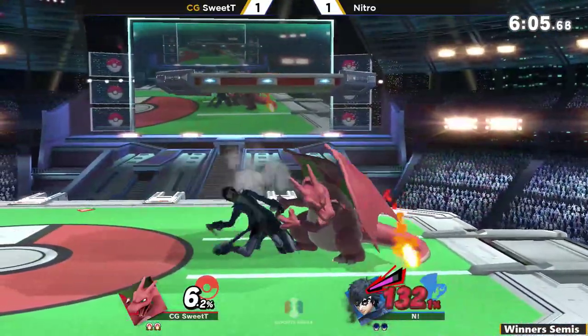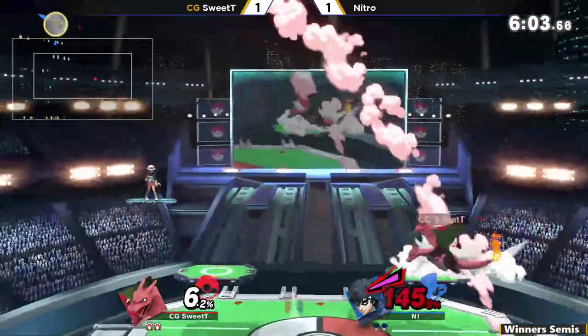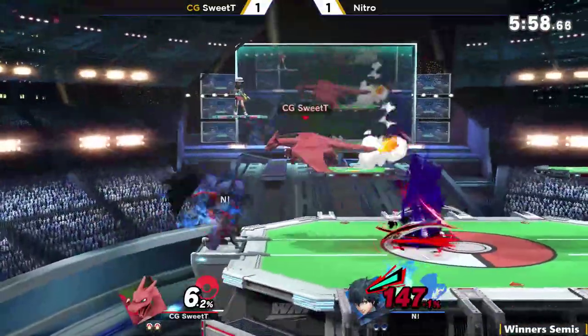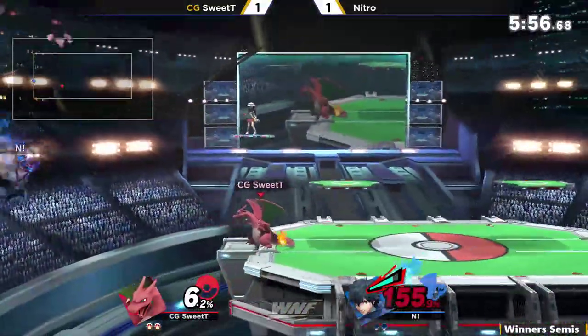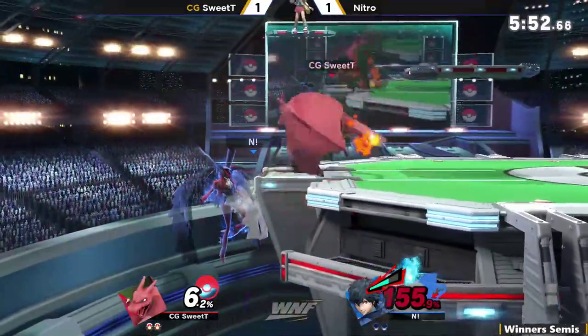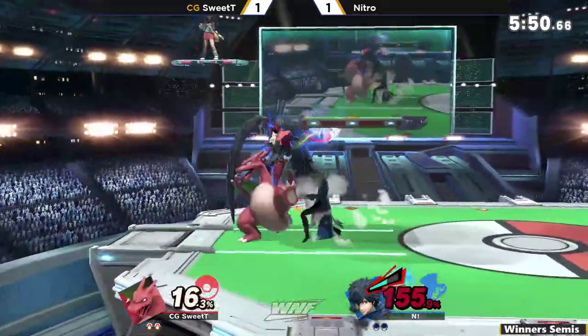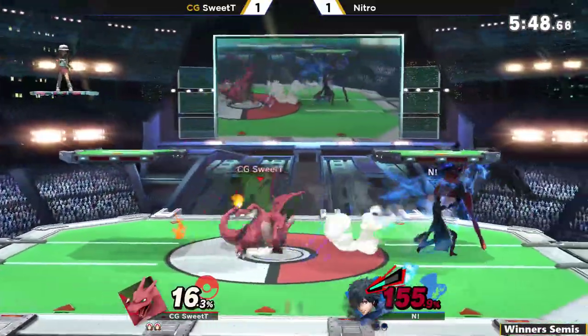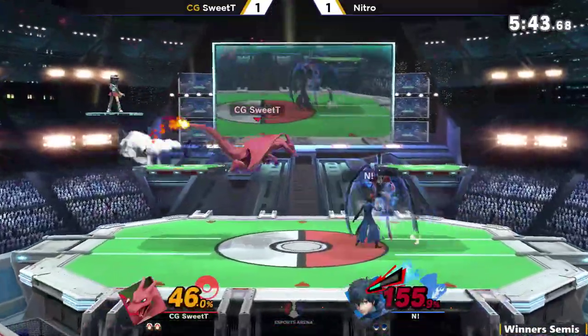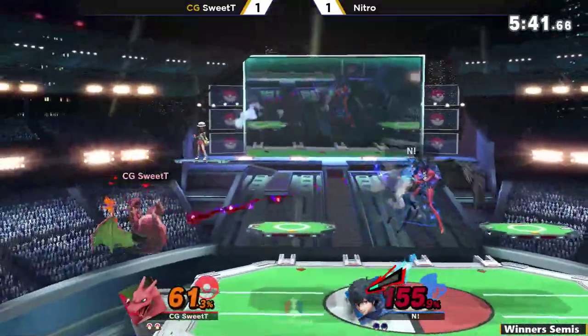He would've knocked him down if he'd gotten up. Really nice spatial situation. Getting that F-tilt, going up and down the stage. Probably thinking about it. With the up tilt, but not going to get punished for it. Gets the up air. Can he make the most out of this Arsene? It's only at about 40% lead gauge left.